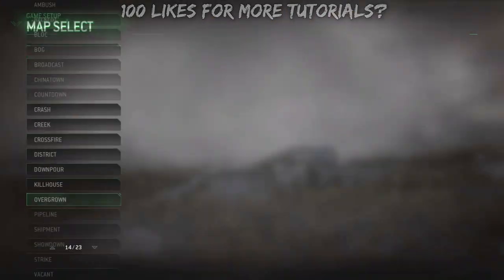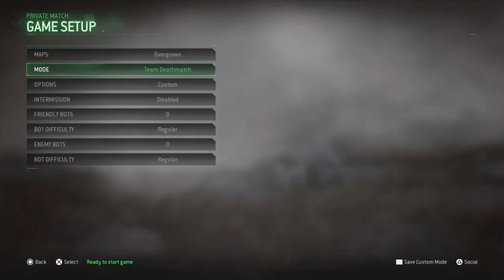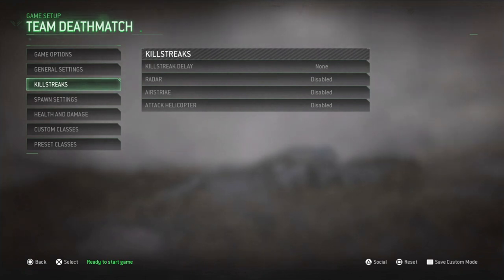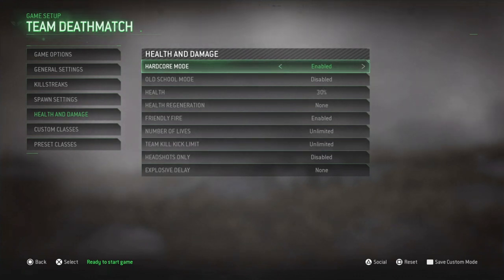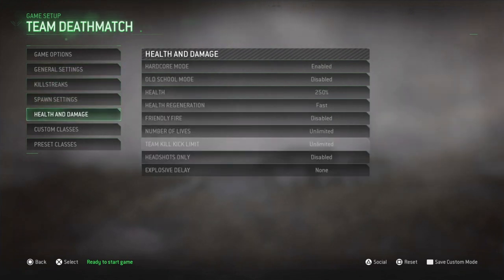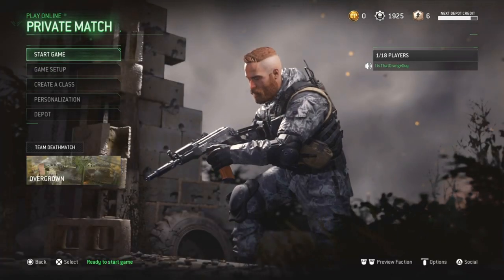To practice, you want to put the map on Overgrown and go TDM. Diamond limits, SCAR - pretty much anything. You can put the timer on five so it's much faster. Put spectating off so people don't get killstreaks. I like putting Hardcore on because it looks much better, and put the health all the way up with health regeneration. Make sure you do this after clicking Hardcore because the health setting will reset.